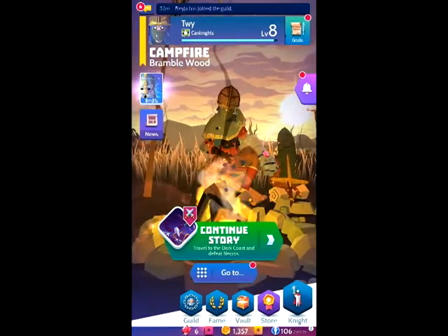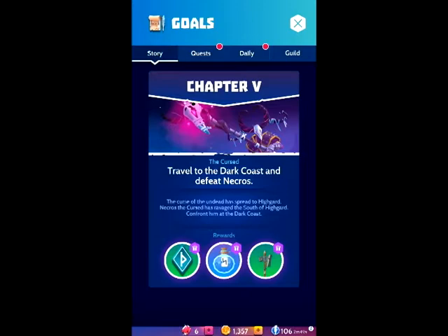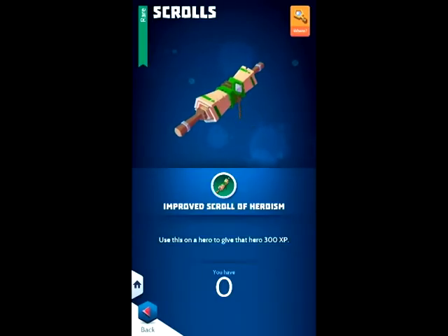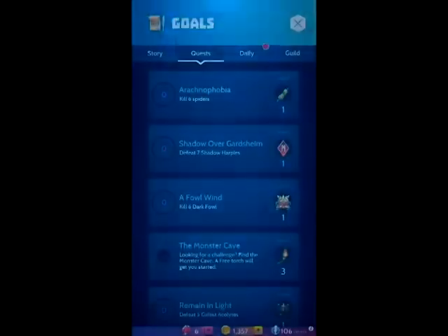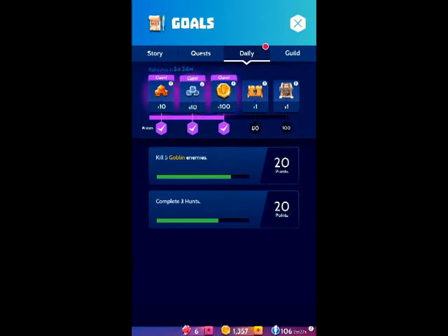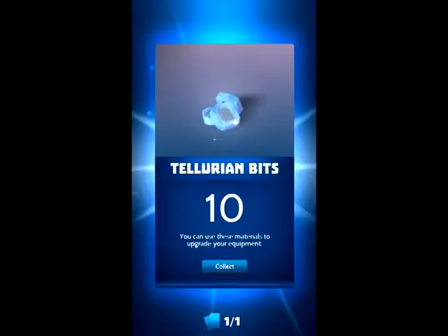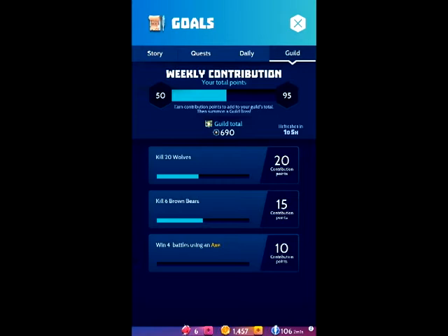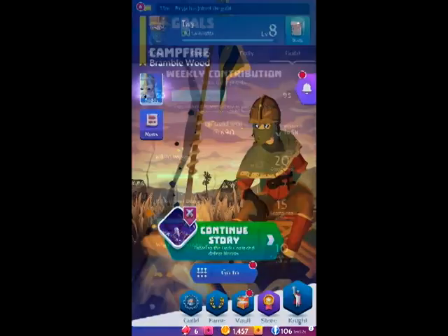First we're going to go up to the top right into Goals. Here we have story goals, quest goals — I'll clean those — and then we have our daily goals. An interesting thing about daily goals like 'kill 5 goblins' is you can't auto quest to get those, and you can't auto quest to raise your hero's levels. Then we have our guild quests: kill 20 wolves, kill 6 bears. To get these, don't auto quest — just play it quickly and you'll be good to go.